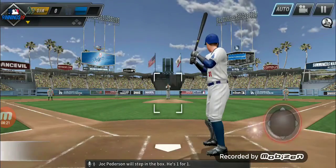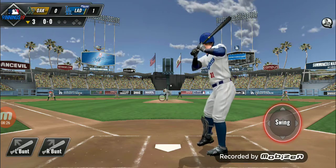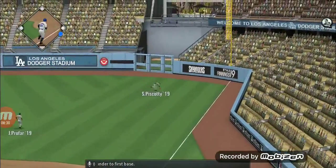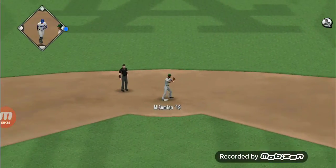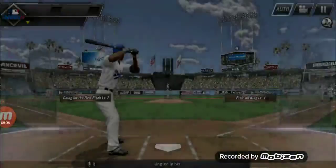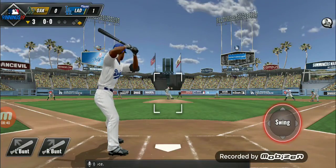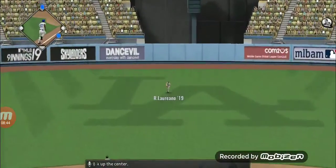Chuck Peterson will step in the box, he's 1 for 1. Here's the swing and it's a strong grounder to first base, it's gonna take a little while. Jose Ramirez will dig in — he's singled in his last plate appearance. Swung on and a hopper back up the center.